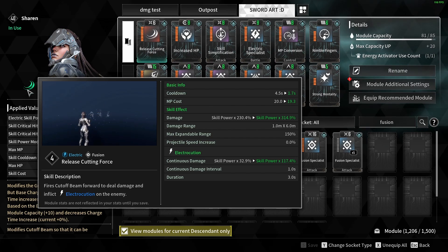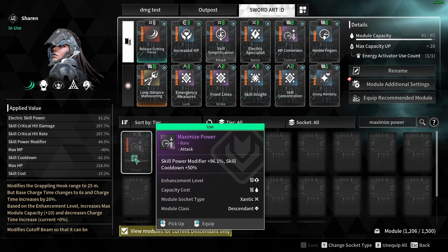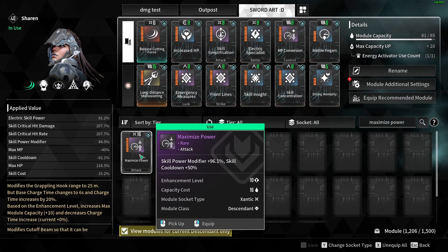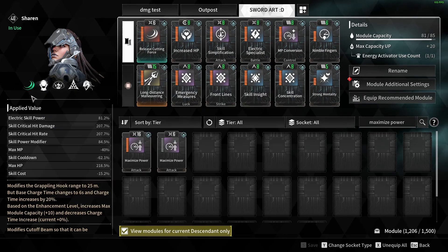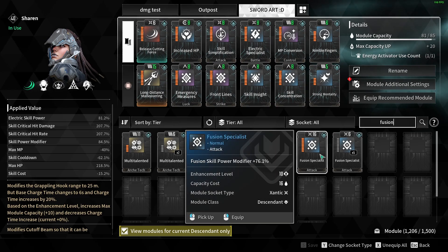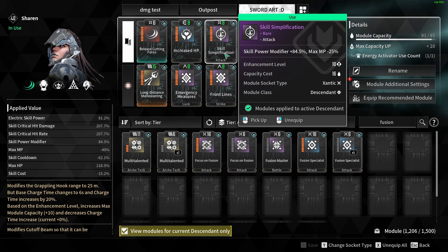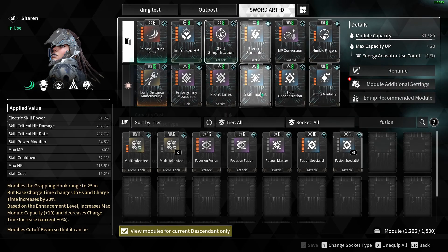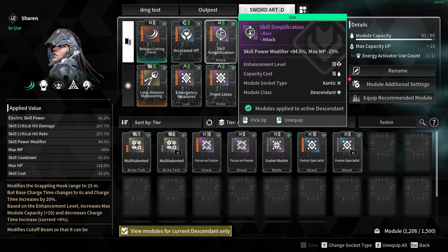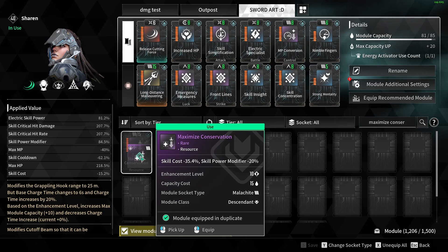Since our skill power modifier is low, we want to max out the amount of skill power we have — that's why I went with Skill Simplification. You could take Maximize Power for even more skill power modifier, but that adds plus 50 skill cooldown, which we don't want since we want to spam this skill. Alternatively, Focus on Specialist gives extra damage over Focus on Fusion but still less damage than Skill Simplification. If you want extra MP, switch accordingly — you'll deal slightly less damage but have more MP to spam the skill.